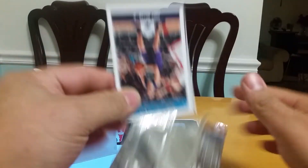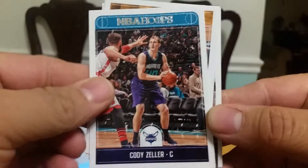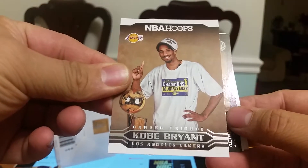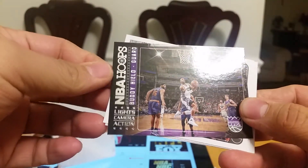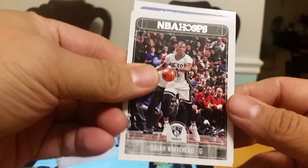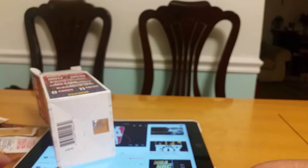It's a new product, why not break it here on YouTube? I'm not a basketball guy, but let's see what we got. Pack one: Zelda Birds, nice. Kobe, a Kobe tribute. A Belly Hill Lights Camera Action insert — very nice looking picture there. White hand thing, and that was pack one.